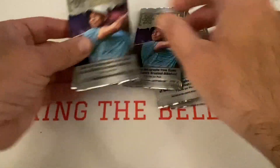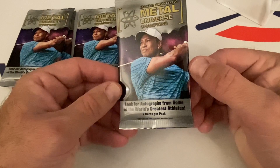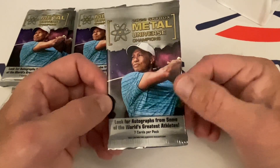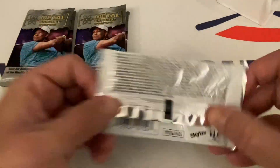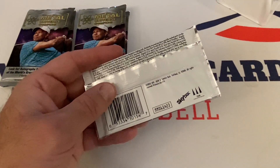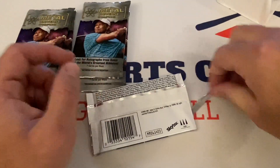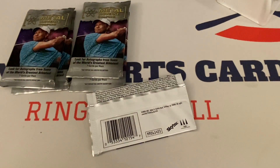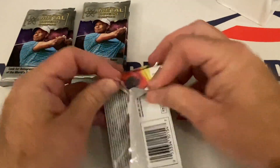There are five packs, so let's do these three first, then these last two — maybe those two are the ones that have the hits. The back of the pack shows the old Skybox logo and the odds. I've had luck lately with retail, so maybe my luck will continue. I think I've pulled this product once before — I think I got an auto hit out of it last time.